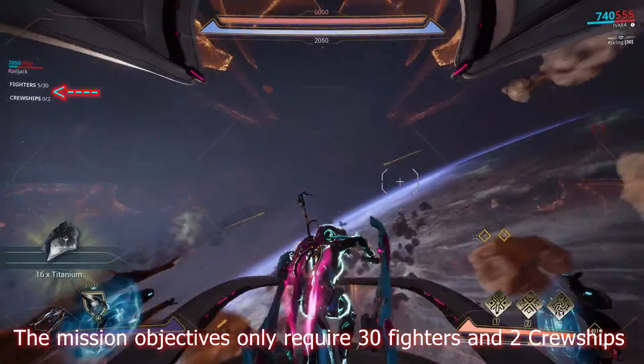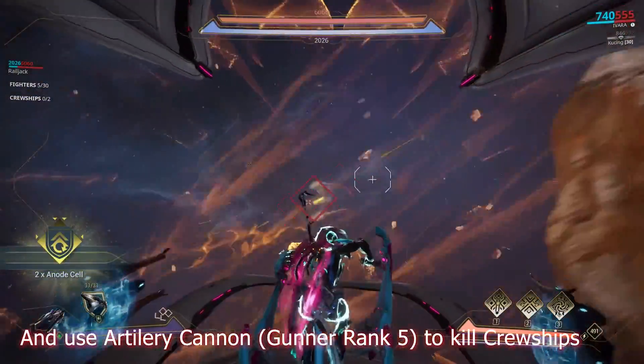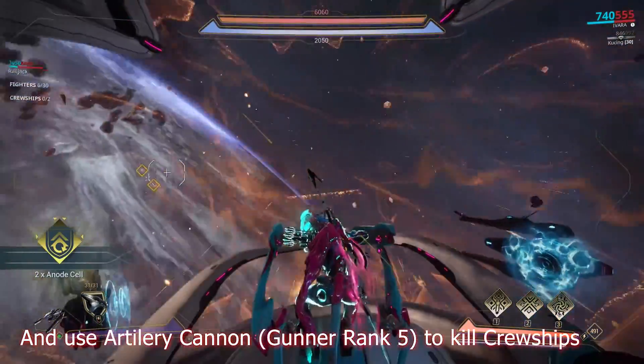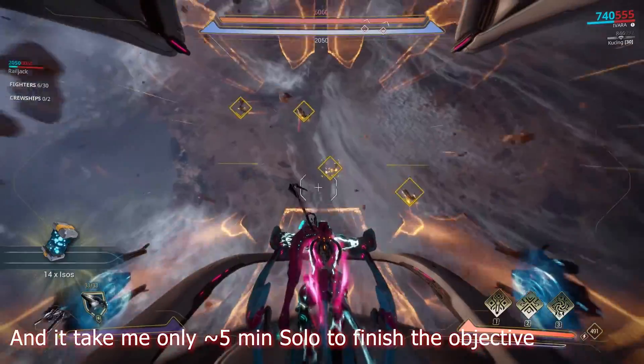The mission objective only requires 30 fighters and two cruise ships. Just ram the fighters with particle ram to kill them, and use artillery cannon gunner rank 5 to kill the cruise ships. It takes me only around 5 minutes solo to finish the objective.